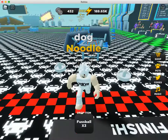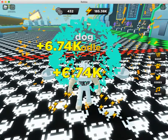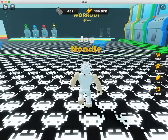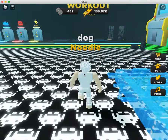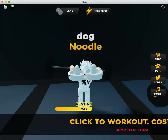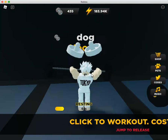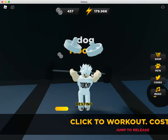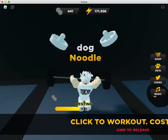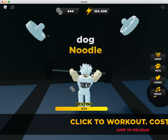So when you pull it you get energy, and you use the energy to work out. You pull it across, get some energy, then go over to the workout spot and do squats — just click, click, click. You can get game passes but I don't have enough Robux for that, so we're just gonna do this.